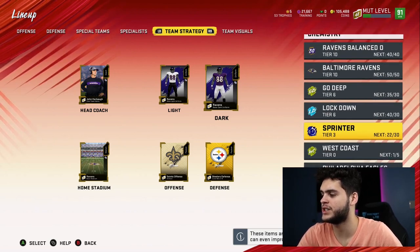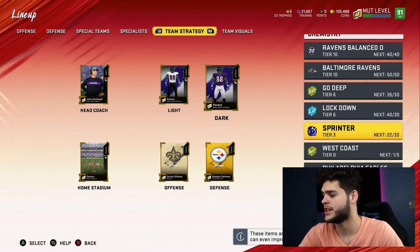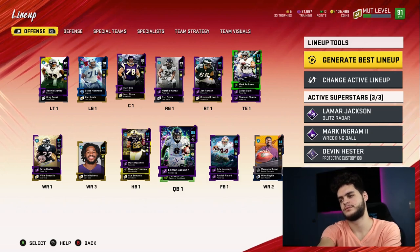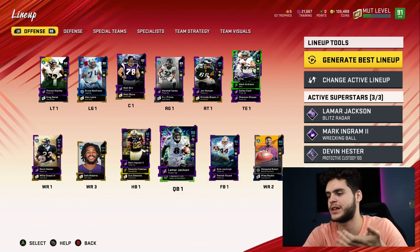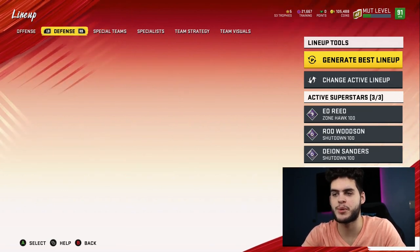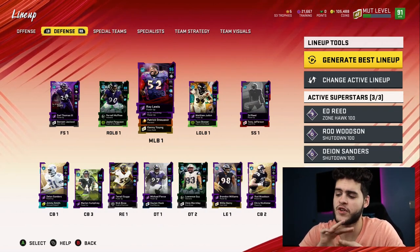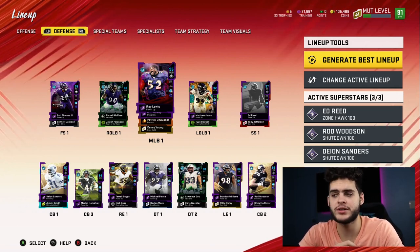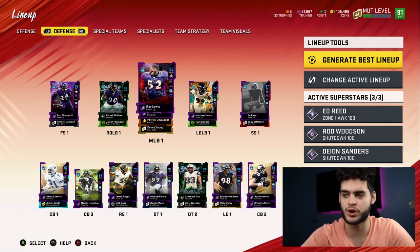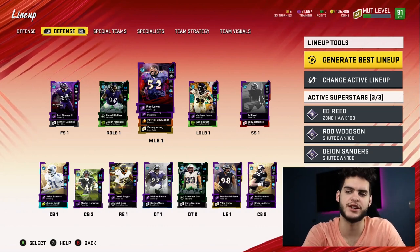Once he gets Sprinter done, Lamar Jackson will be at 98 speed, Deion Sanders at 99, Rod Woodson at 99 — it's going to be crazy what this team will become. I think this team is a 9 out of 10. I was contemplating making this my real team while doing this video. The only things that can make it better are upgrading Mark Ingram and getting better pass rushers. Other than that, this team is solid as hell. I advise anyone looking to build a theme team to make a Ravens theme team — it's a no-brainer, by far the greatest theme team in Madden. Ravens drop cards every single promo and they've almost all maxed out with 99 overall speed, so you'll feel far ahead.